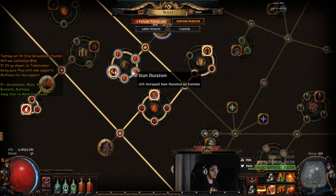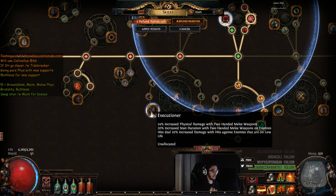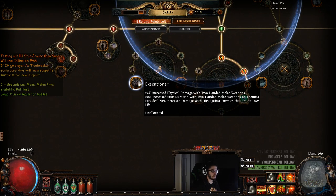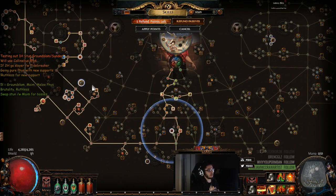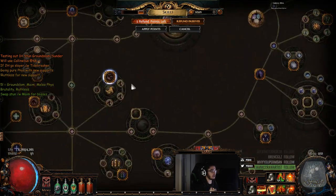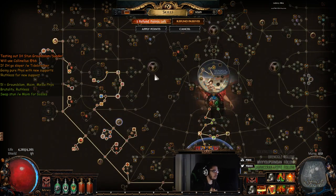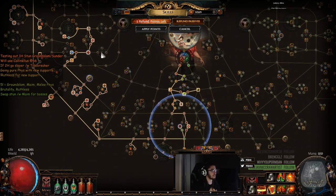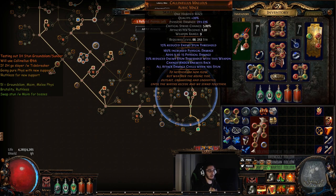The core nodes for stunning targets would definitely be Stun Mastery here, because you want to grab stun duration and reduced enemy stun threshold — those are the two most important things. If you look at two-handers, there's really only one node, which is Executioner — 20% increased stun duration with two-handed melee weapons. That's it, just one node, so it's not like you get that much of an advantage. Obviously you have much higher base damage, but in terms of skill points it's just one or two nodes. You can actually be pretty flexible with how you want to make your stun characters, and you can actually stun with quite a few different options, which is really cool.